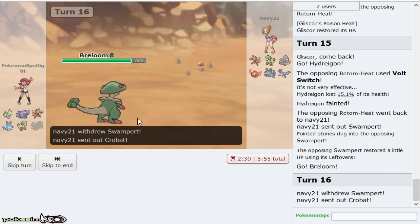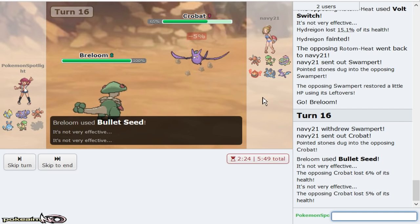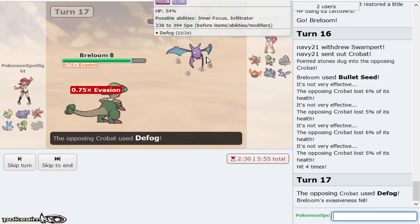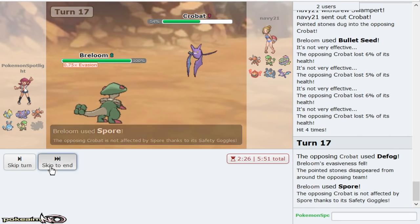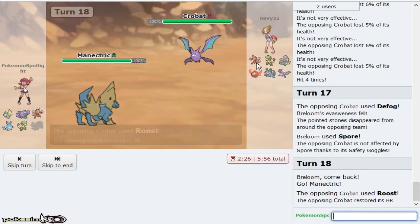I'll throw off a Bullet Seed. I'm not gonna bother predicting Crobat — it could have Safety Goggles. I'm gonna attempt the Spore and see if it does actually have Safety Goggles. It obviously has Safety Goggles. Yeah, he does have it unfortunately. But I'll get him an Electric right now just to be able to Mega Evolve and get on my rocks. If he goes hard for U-turn it's a good play too. By Mega Evolving, I basically ensure that I'm going to hard Thunderbolt.